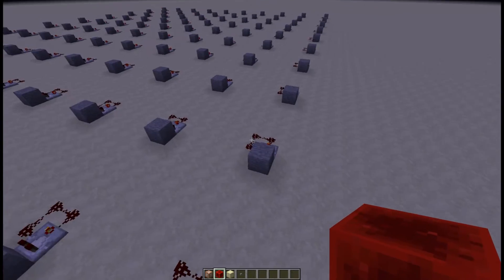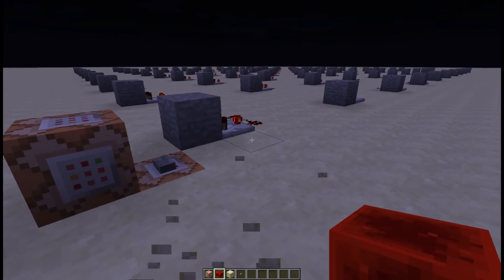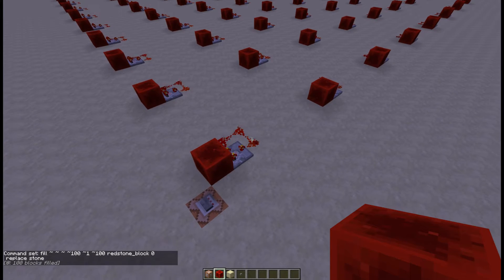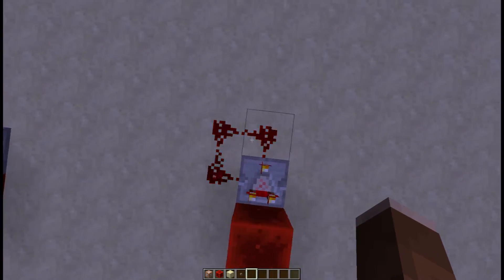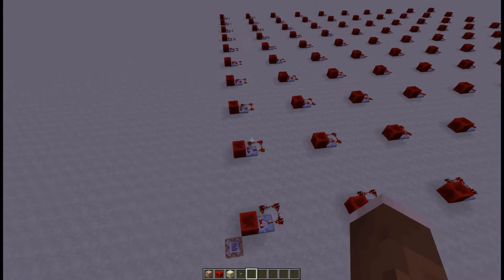So we've got 100 comparator clocks here. These are now deactivated and the server has a tick of like 1 millisecond. But when you replace the stone with redstone blocks so they all start running, the server already has an average tick of 30 milliseconds. That was really surprising — it's probably just the updating redstone. It updates every redstone tick, and that's just too much for the server.